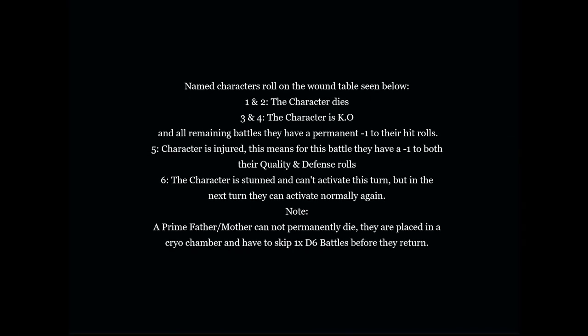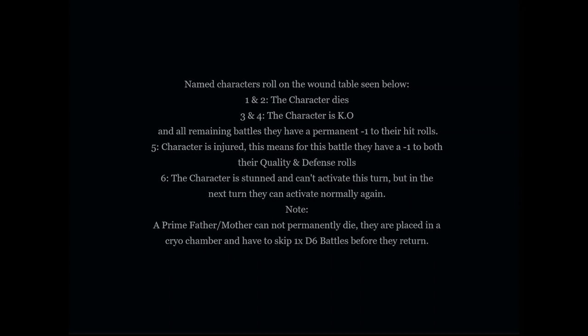Number four: characters. Named characters or leaders roll on the wound table. If the result is a 1 or 2, the character dies. If it's a 3 or 4, the character is knocked out and for all remaining battles has a permanent minus one to their hit rolls. If the result is a 5, the character is injured — minus one to both their quality and defense rolls for this battle. If the result is a 6, the character is stunned and can't activate this turn, but activates normally next turn. A prime father or prime mother cannot permanently die; they are placed in a cryo chamber and must skip 1d6 battles before returning.